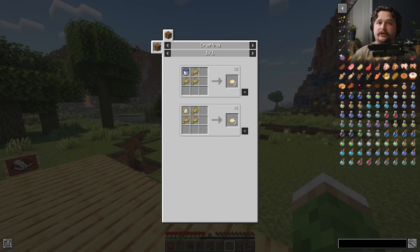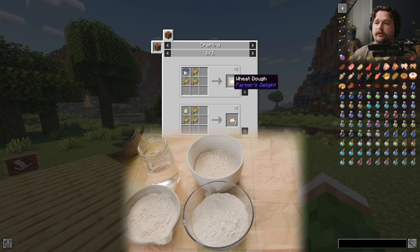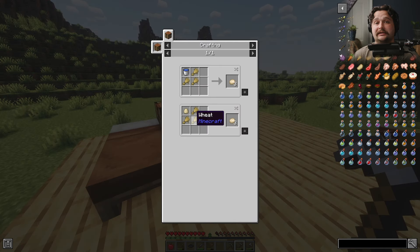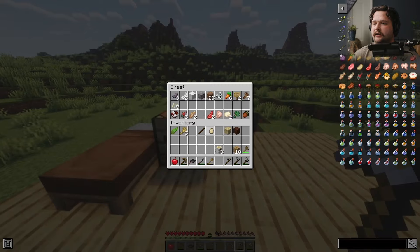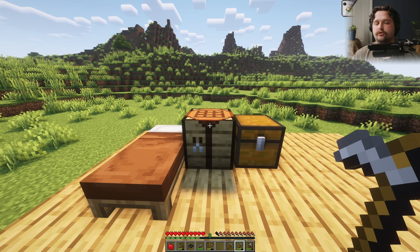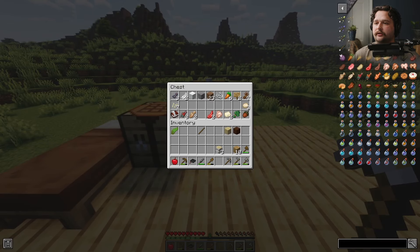So in the Farmer's Delight mod, there's actually a new way of making bread that produces more bread for about the same amount of ingredients. With three wheat and one water bucket, you get three wheat doughs. You can then bake the dough and that will turn into bread. All it takes is one egg and some wheat, or one water bucket and some wheat. We have an egg. Three pieces of wheat and an egg — simple as it can be. I think I might leave this to rest and we're gonna bake this a little bit later.